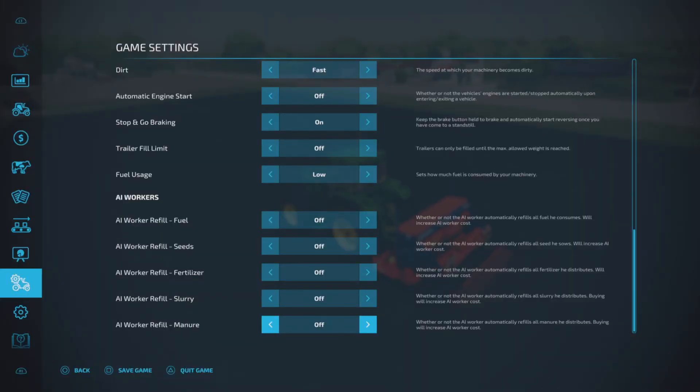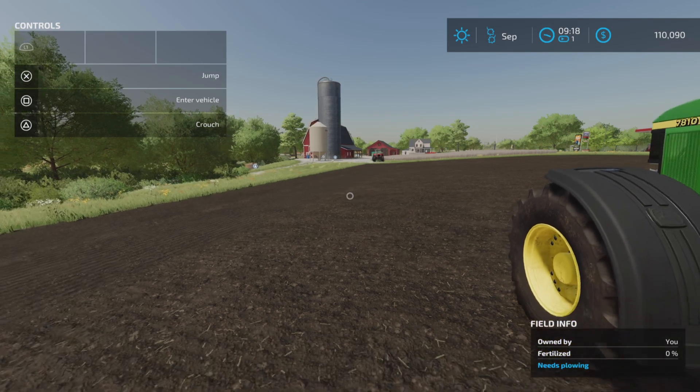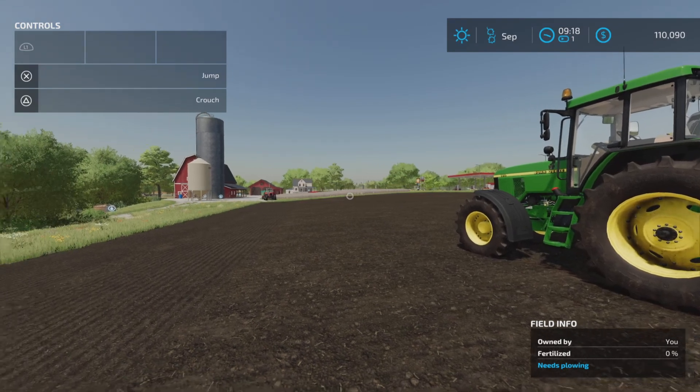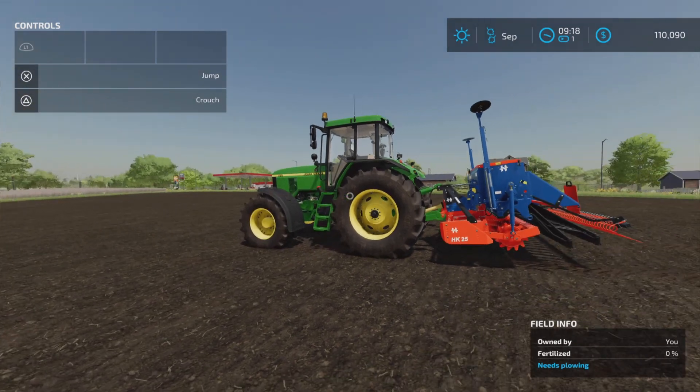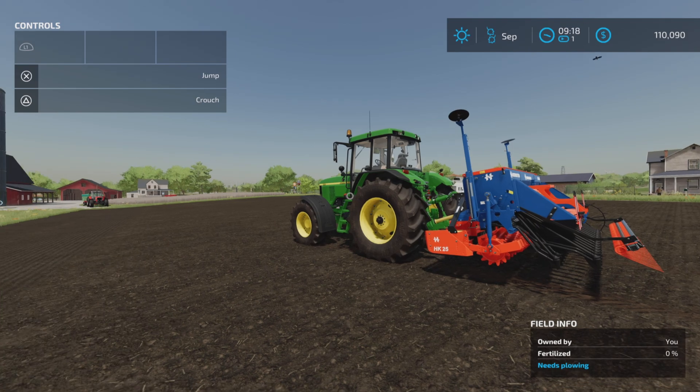There are a couple of other items here. If you have cow barns or pig barns, you will see an extra setting for getting workers to use manure directly from your cow barn — but that's for another video. If you don't have a cow barn or pig barn, that won't appear. Hopefully that was helpful for the game setting options. Thank you for watching, and remember, it's only a game. Till the next one, bye for now.